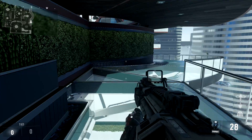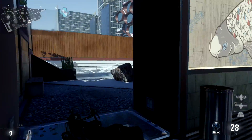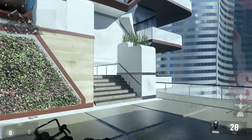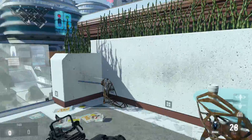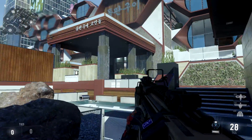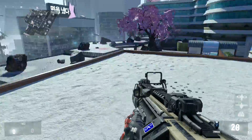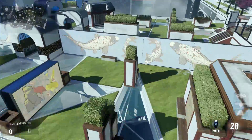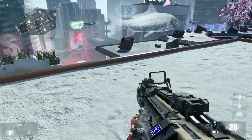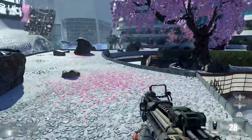Moving back here — tons of people like to get up on top of this roof. Normally they run up these stairs, then these stairs, then these stairs, then climb up and jump — which takes way too long. I'll show you two quicker ways. First: run up these stairs, jump on top of this thing, jump up, and you're already up there. Second: on this side, double jump on top of this thing, double jump up, and you're on the roof ready to take out anybody sitting up there.